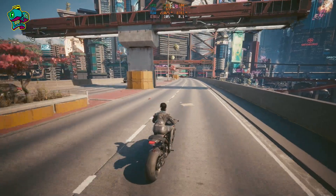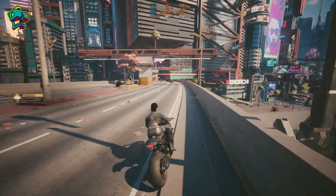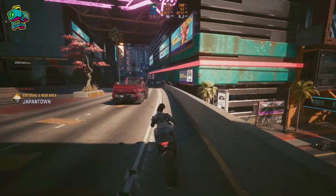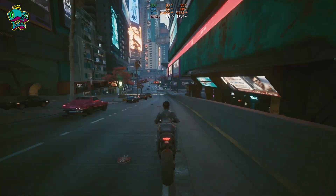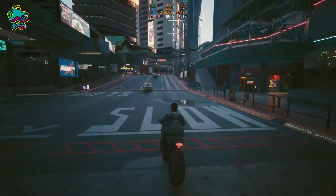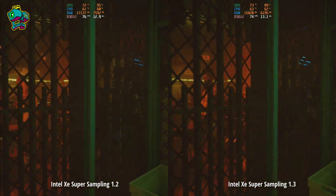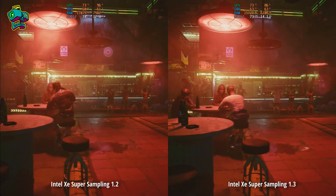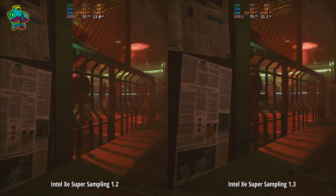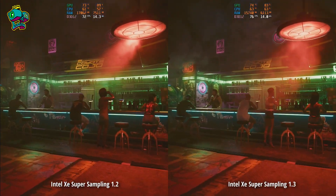In general, you'll have to experiment a bit to find what works best. High FPS are great, but if the visuals don't hold up, that's a problem. You should try out all the different technologies, including Intel's, which can deliver good results. Here's a direct comparison between Intel XeSS 1.2 and 1.3. You'll notice there aren't many differences in FPS — the improvements here focus more on visual quality than on squeezing out more FPS.